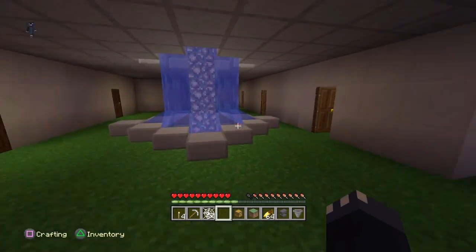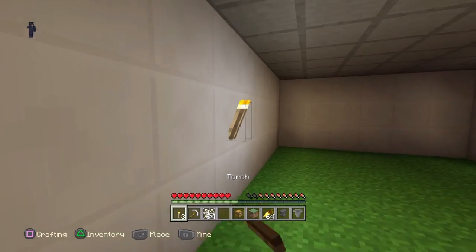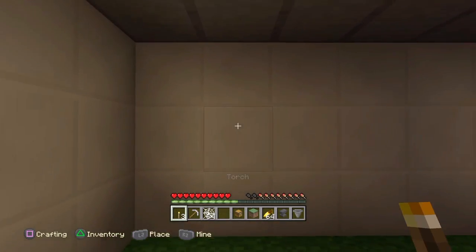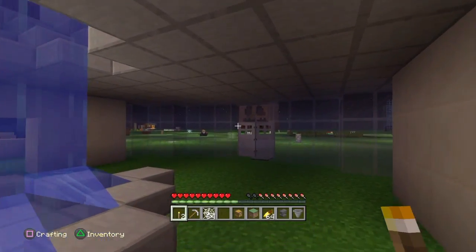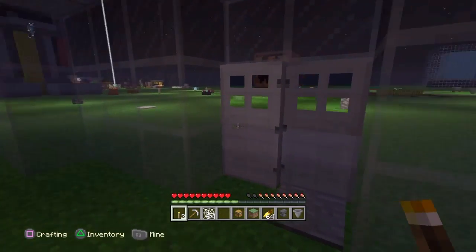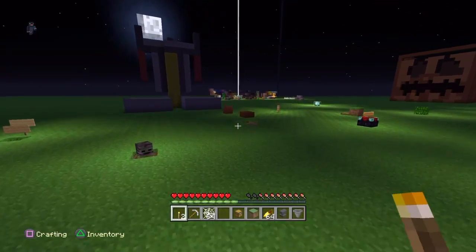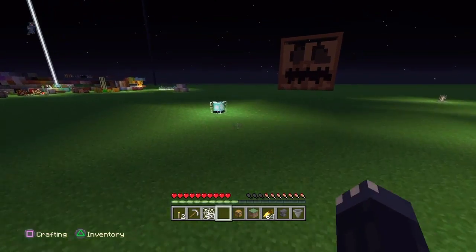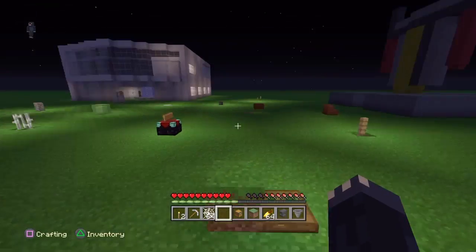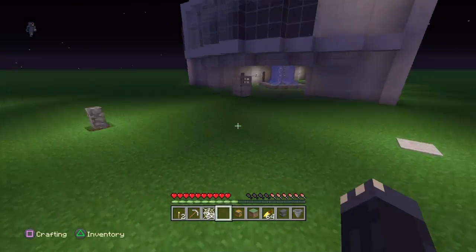Why would this be useful? Well, sometimes you just want to have some light, but it doesn't necessarily look good if you just have torches sticking around everywhere. A way to avoid this is to actually hide your light with different blocks. That's what I'm going to do today, and hopefully you all enjoy this video.